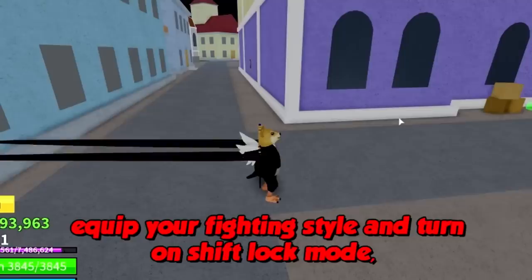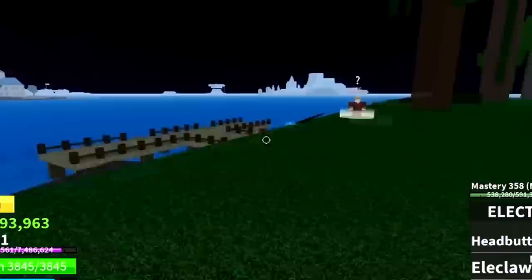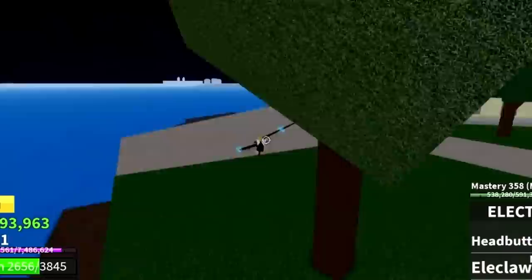If you combined the Rubber ability with the electric fighting style, you'd get a really funny result. You could also combine it with the Ice fruit, letting you zip across the map at massive speed while looking really goofy. Some of these old glitches were very OP, but you had to be careful because sometimes you'd glitch underneath the water and end up dying.